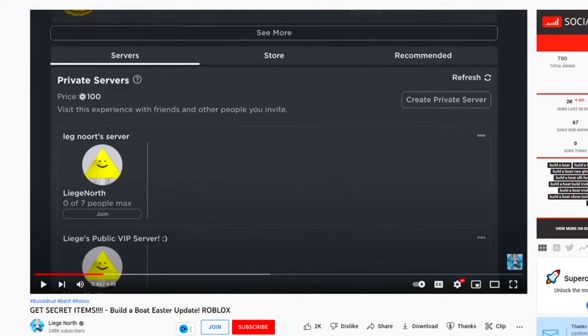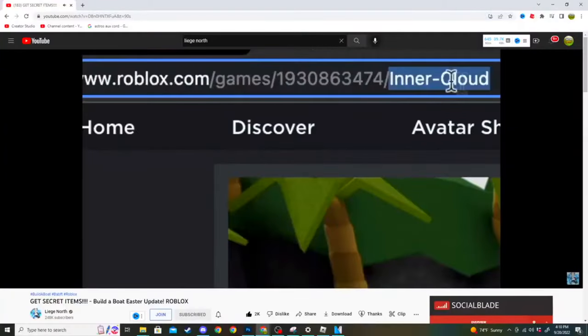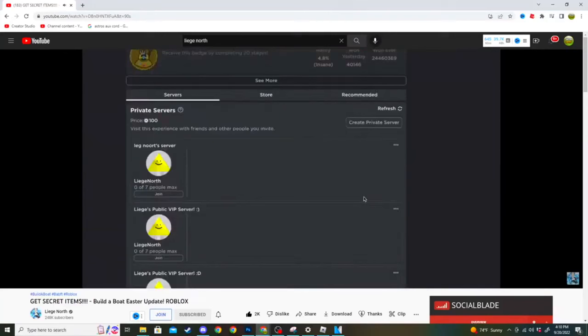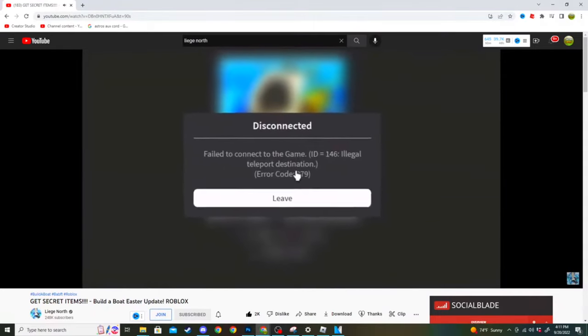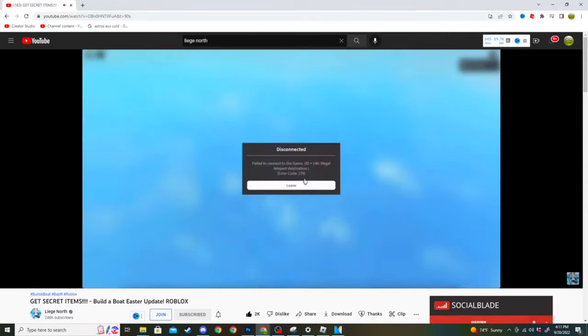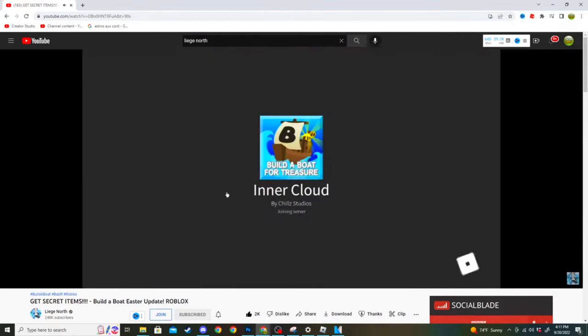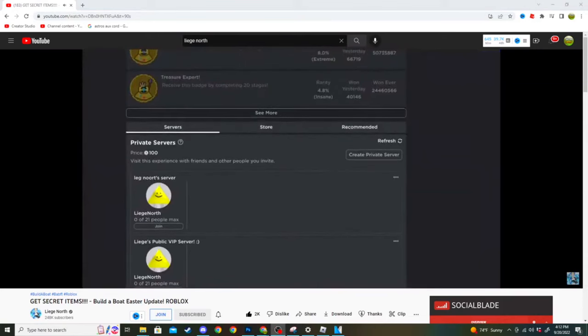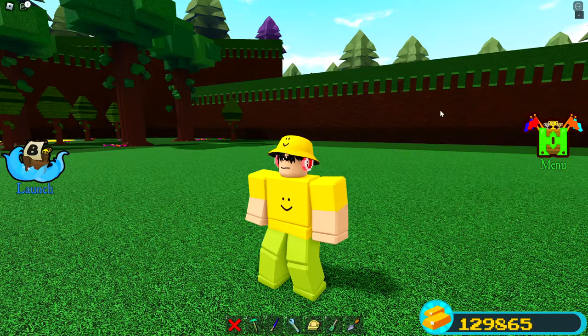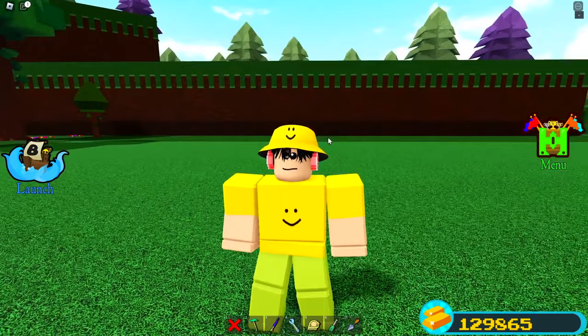Leege North uploaded a concise video on how to access the 2020 Christmas boss and the 2020 Easter boss. Go to the first link in the description — it's called inner cloud in the link, but it says Build a Boat for Treasure. For this you need a private server. Once you have access to a private server — either your own or a friend's — you and your friend have to join at basically the exact same time. I recommend doing a countdown on Discord or Roblox chat: ready, three, two, one, then join simultaneously. It may say 'illegal cover destination' a couple of times, so just keep retrying. This also applies to the winter place URL — you do the exact same thing.